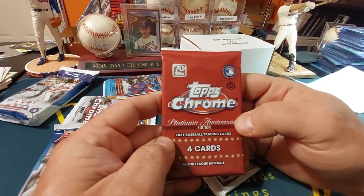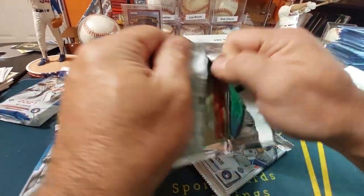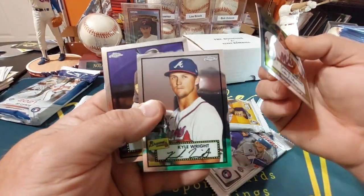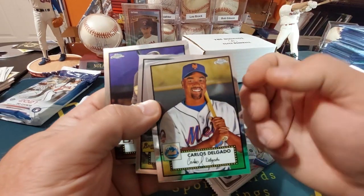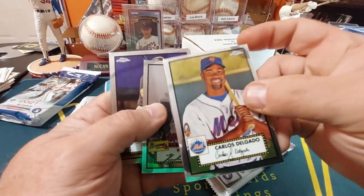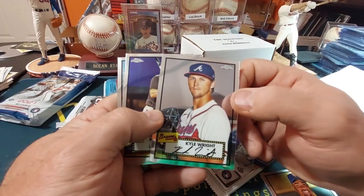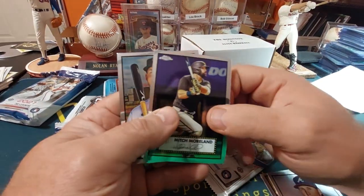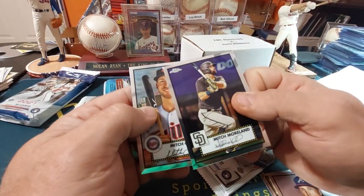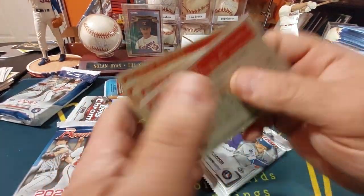We'll go ahead with this Topps Chrome Platinum Edition. The only problem I've had here is the cards are off center — a lot of them are off center. That is Diego Castillo, I think he should win the Cy Young: 21 wins with a 3.14 ERA, 174 innings pitched. Morland and Garver — none of them are refractors, nothing there.